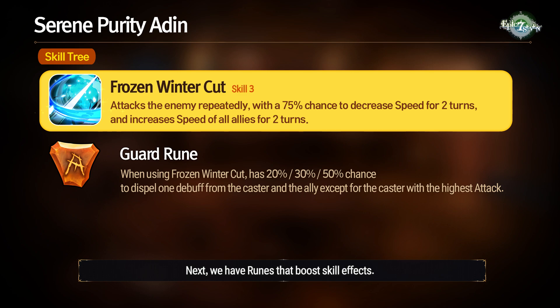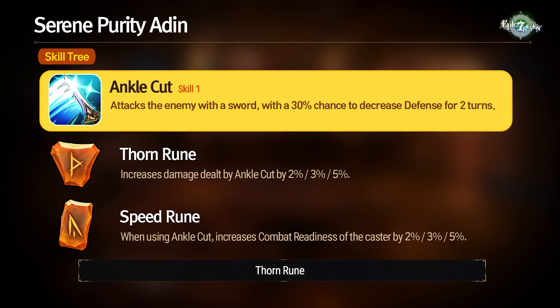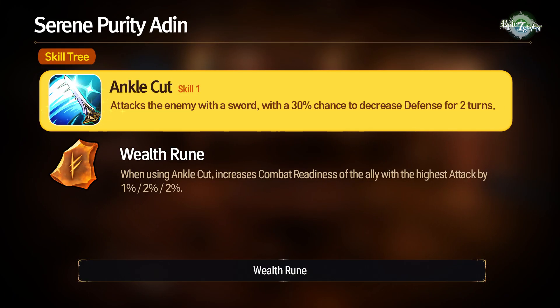Next we have runes that boost skill effects. Guard Rune: when using Frozen Winter Cut, has up to a 100% chance to dispel 1 debuff from the caster and the ally with the highest attack. Achievement Rune: increases damage dealt by Glacial Strike by up to 10%. Thorn Rune: increases damage dealt by Ankle Cut by up to 10%. Speed Rune: when using Ankle Cut, increases combat readiness of the caster by up to 10%. Wealth Rune: when using Ankle Cut, increases combat readiness of the ally with the highest attack by up to 5%.